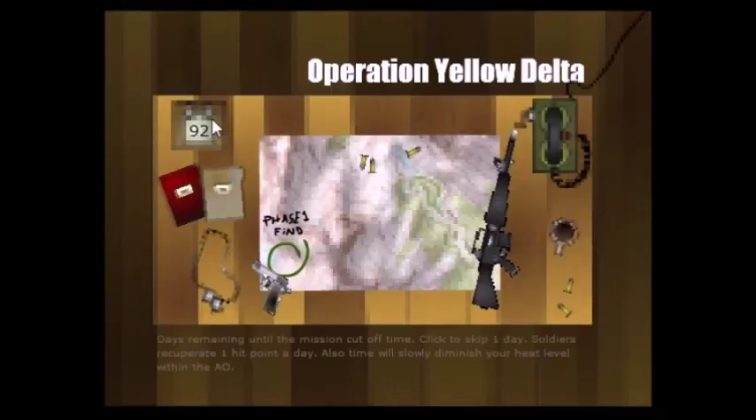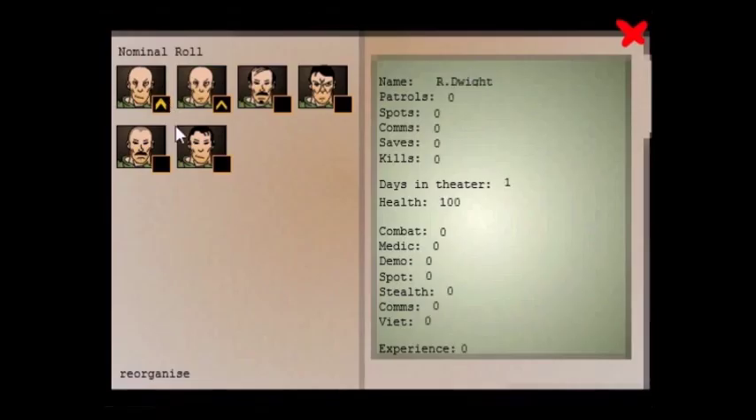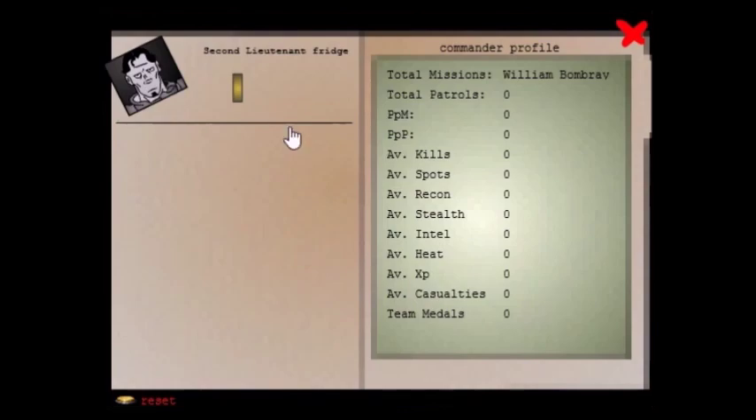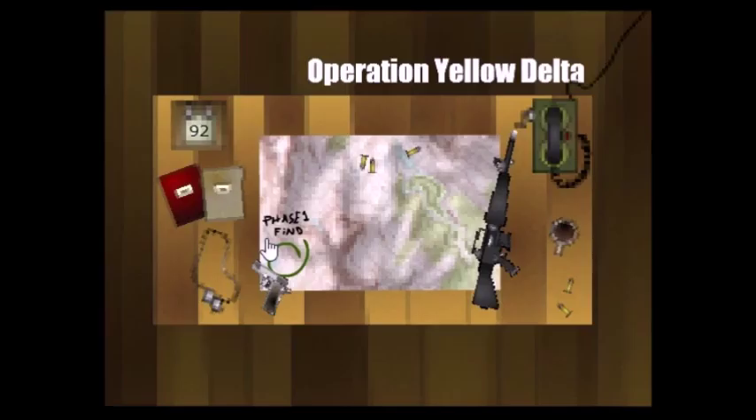Go through your name and go through this panel. That's the calendar to skip days — so if you want guys to heal, you can do that. That's your phase. This is my squad panel, so you select your dudes here. You have your stats on the right, and that's your gear panel. And that's your phone — you click that to advance in phases, depending on how much intel you got.